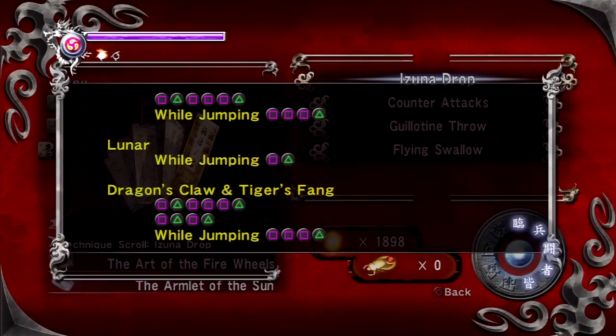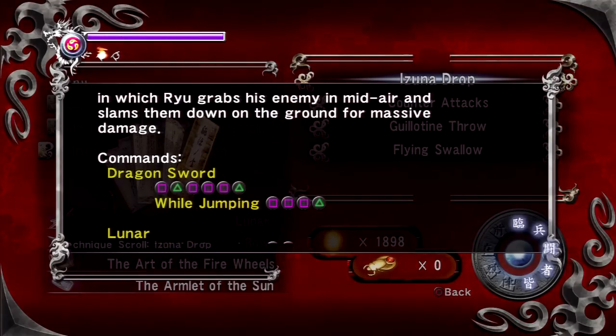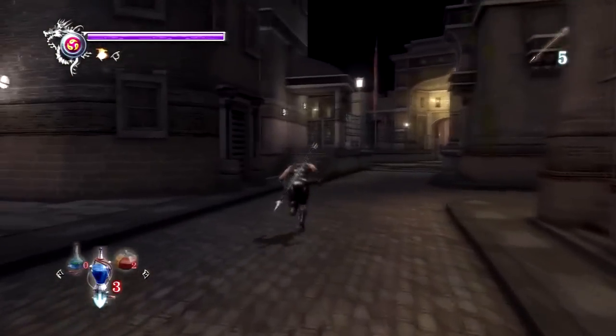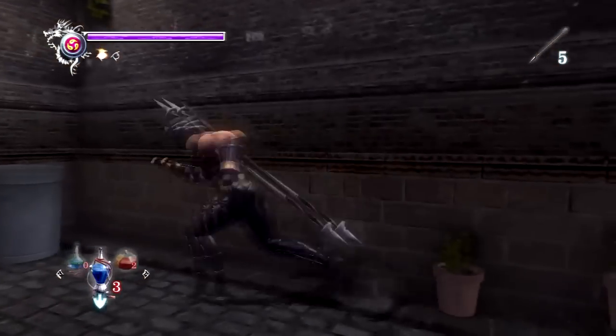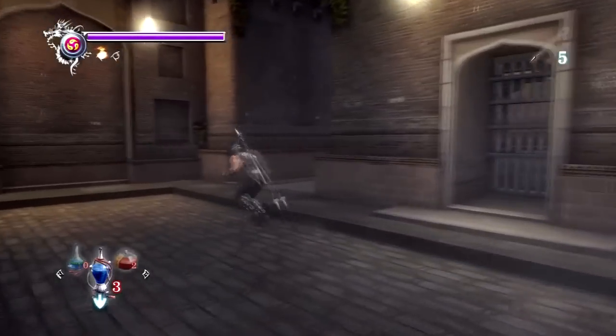Now we're taking a look at this technique scroll, and basically that is telling us how to use the Azuna Drop with the dragon sword, the lunar rod, and the Dragon's Claw and Tiger's Fang. You can use the Azuna Drop with other weapons too, so don't let those other three weapons fool you into thinking they are the only ones you can use that ability with.